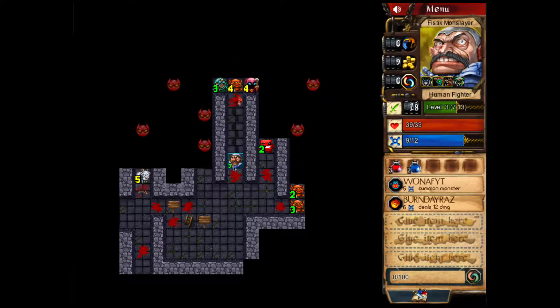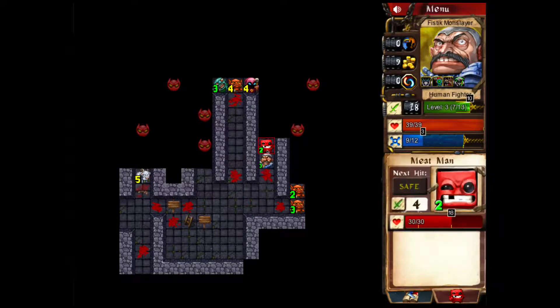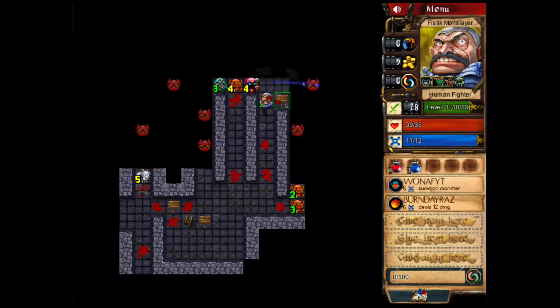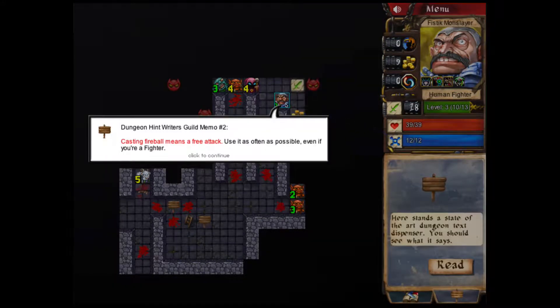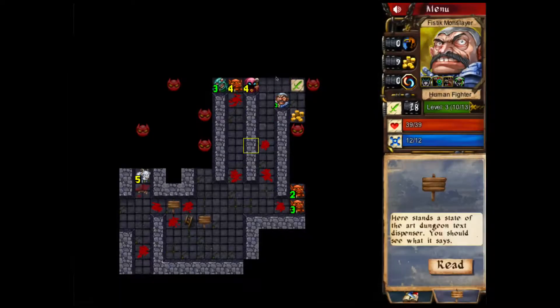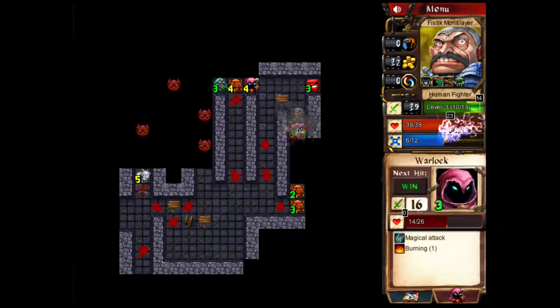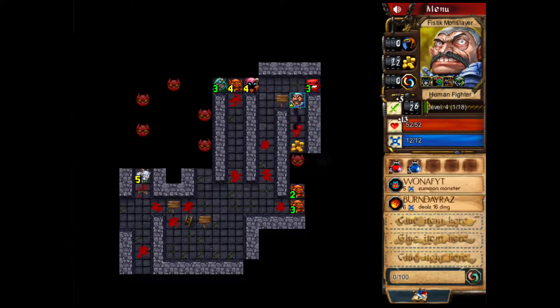Destroyed — too hard. Let's kill Meat Boy. Bam, fireball, regular attack. Casting fireball means a free attack — use it as often as possible, even if you're a fighter, because they can't strike back then. Let's do this some more. Bam, bam, and regular attack. Suck it. Level 4!